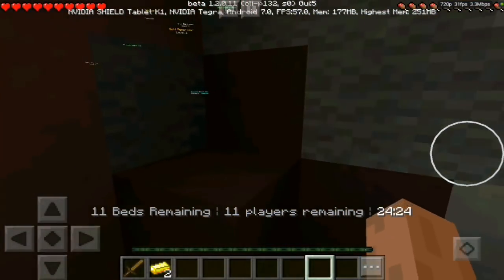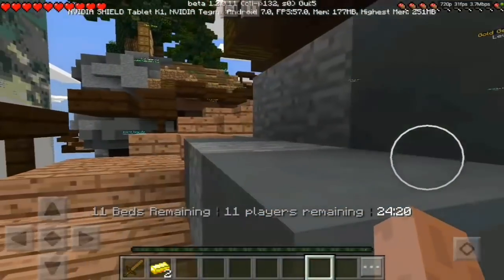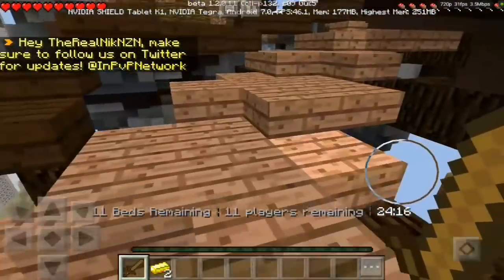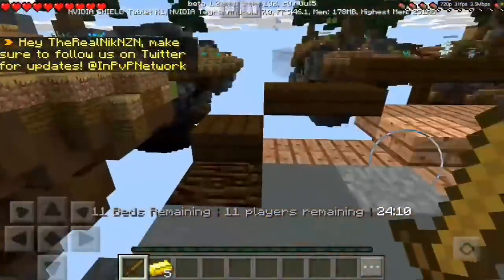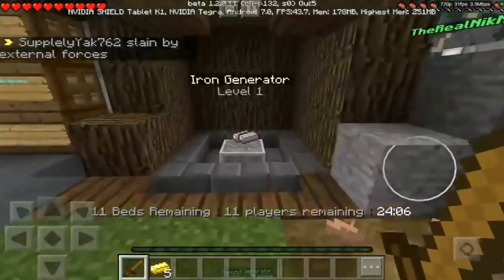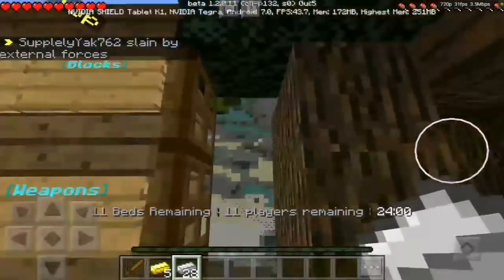Look at our egg! My brightness is very low so I can't really show you. I'm really bad at Money Wars, but if you guys want to see a series on this for the 1.2 beta, tell me and we will make a series. We have 26 pieces of iron from our generator.